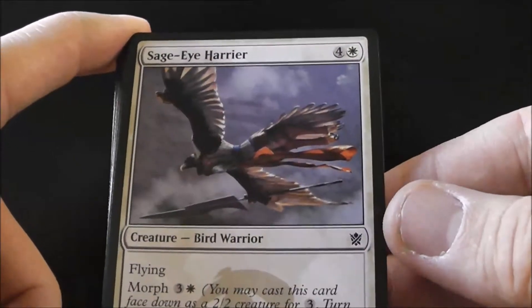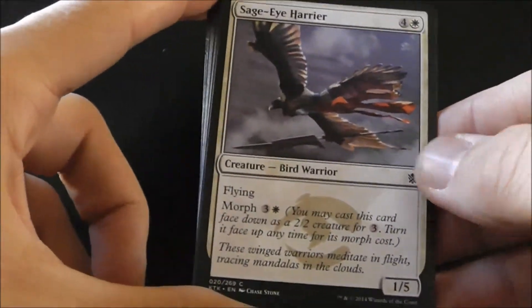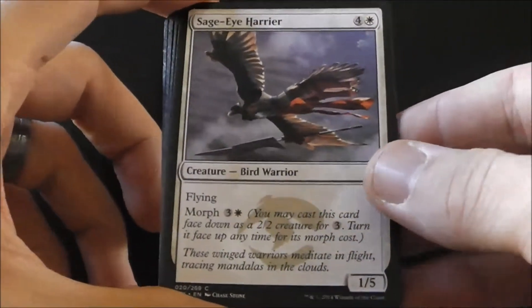Sage Eye Harrier is pretty good — a one-five flying. It does have morph, so you can turn it face up and block with it when you need it.